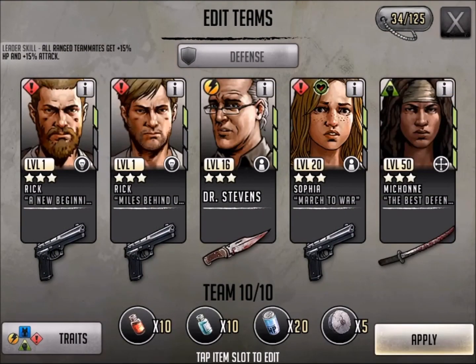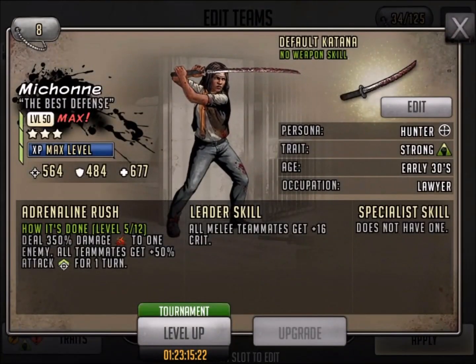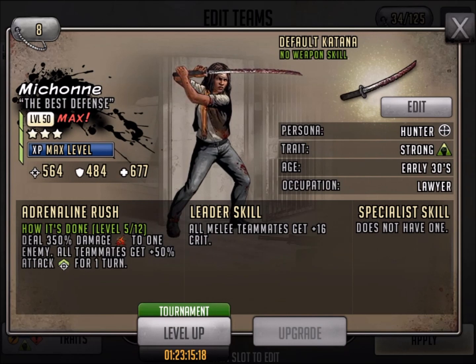The last one I'm going to take a look at — this is probably the first character I ever maxed out with Tier 3. You can see Michonne: How It's Done, 350% damage. I still haven't maxed out her Adrenaline Rush, but I did max her Tier 3, level 50. All melee teammates get plus 16 crit. I've used her as a leader. She has a very strong Adrenaline Rush and she hits hard. Just something to keep in mind.